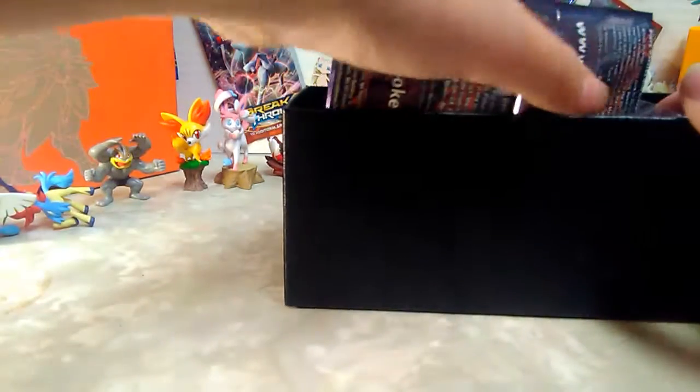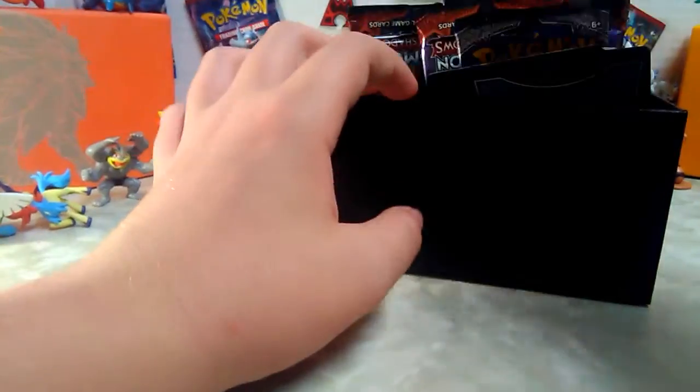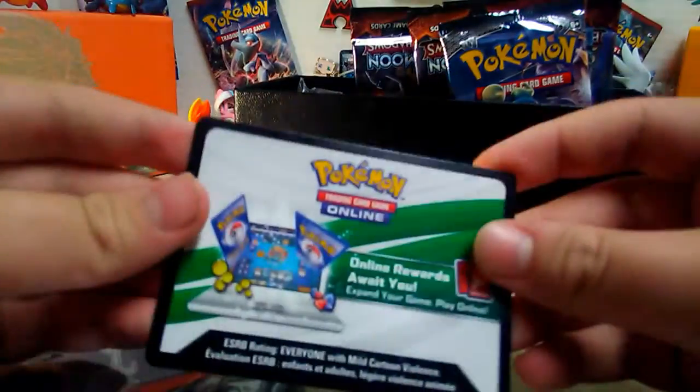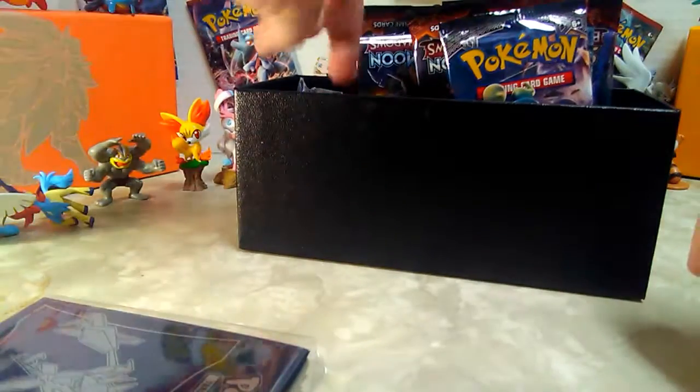I believe I have one for every set so far since we started. Let's see here - the Necrozma sleeves, which Stalax has been waiting for. The code card, the lucky one, got the dice - that's a pretty cool symbol.